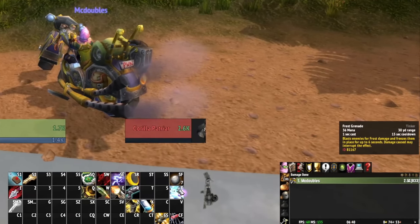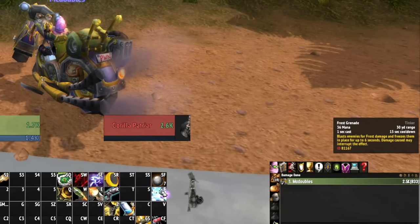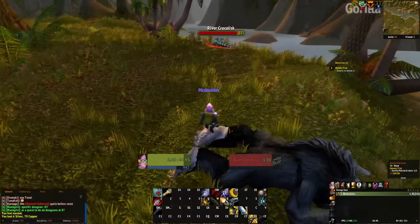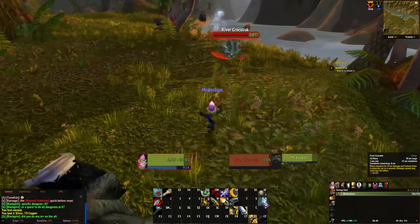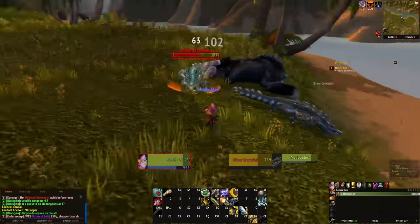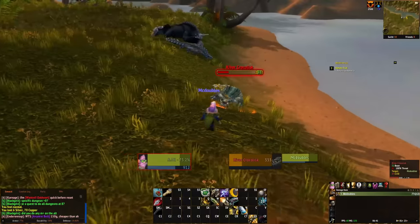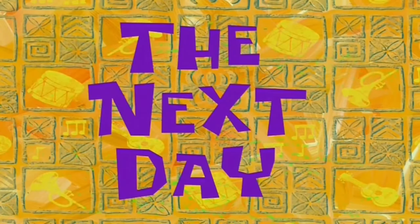At around level 30 I got Frost Grenade — it's literally a ranged AOE nova. You throw a grenade, deal frost damage, and freeze everybody for 6 seconds. It does seem to break a bit fast compared to a traditional nova, but it's crazy CC with only a 15-second cooldown. You can see me throw it at a River Crocolisk — instantly frozen, can't get to me. That's a really awesome addition. I'll take it.